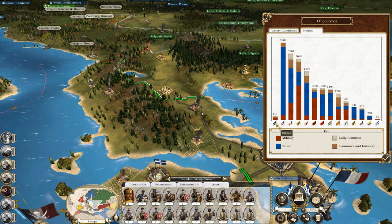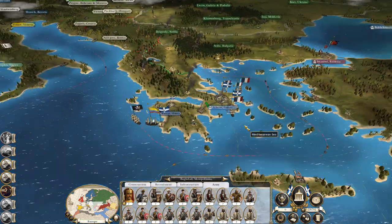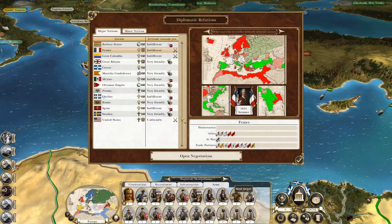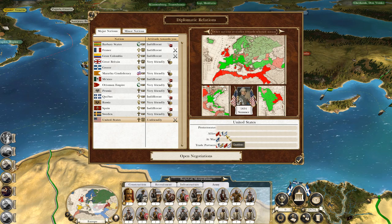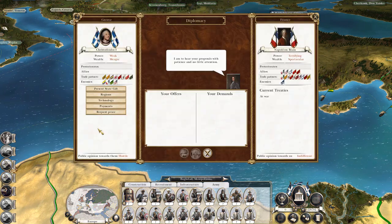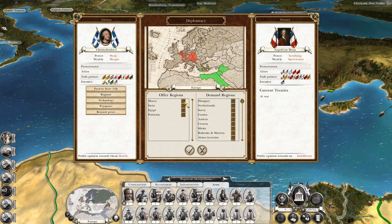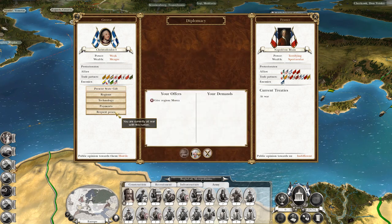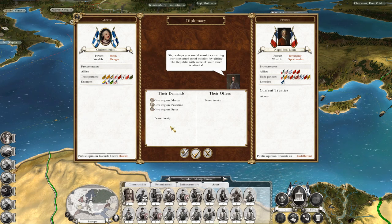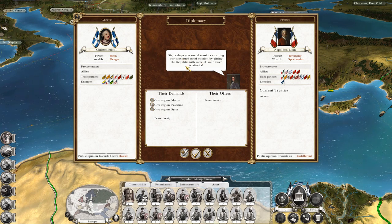Right now we're down here and everyone we're fighting is all up here. Who's in France? I'm going to have to try it — I'll say okay, I won't give you my capital, I'll give you Morea for peace and alliance and trade. No. Can I give him gifts in lesser territories? No.